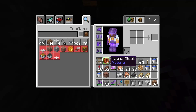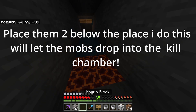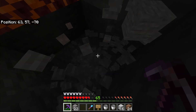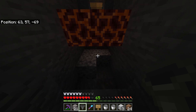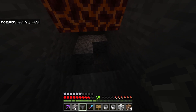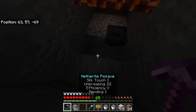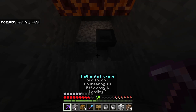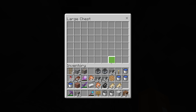Right here you're going to want your magma blocks — place those down, that's one, two, three, and four. Make a little room underneath. Under the magma blocks, you want a clear space, then three blocks, and the hopper in the corner going down. That's where our chest is going to be — place a chest here and a chest there to make a double chest, which you can open from underneath the hopper.